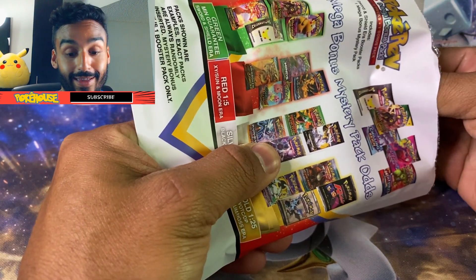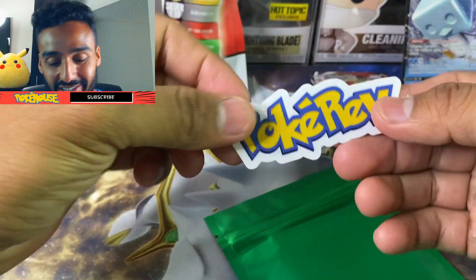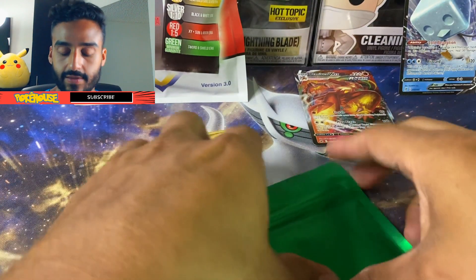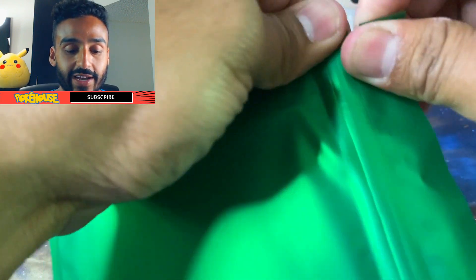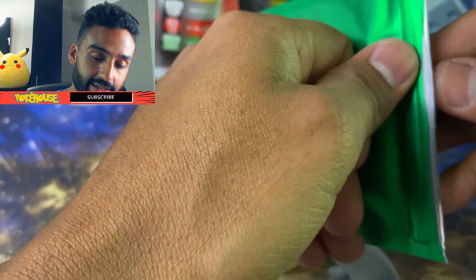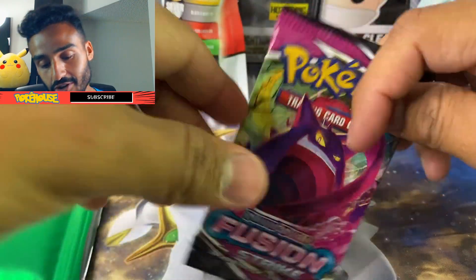Alright guys, the Moment of Truth — and we got green. Unfortunately. Let's see, this comes with a PokéRev sticker as well. Really nice — the quality looks really, really good. Let's see what we got in our Sword and Shield era pack. Hopefully we get some luck on our next one. And we got another Fusion Strike.